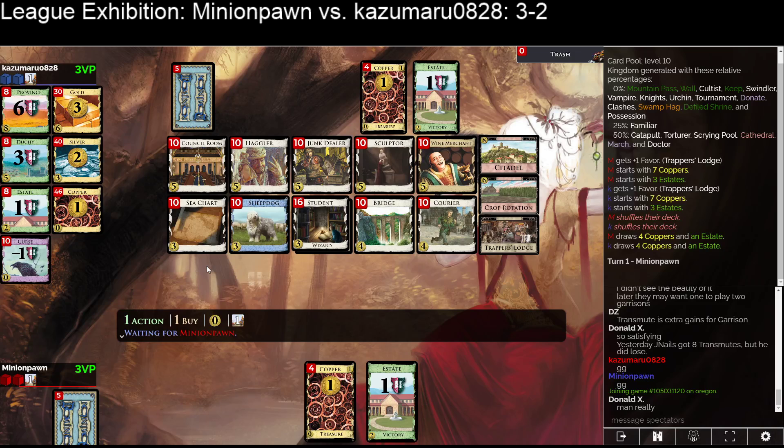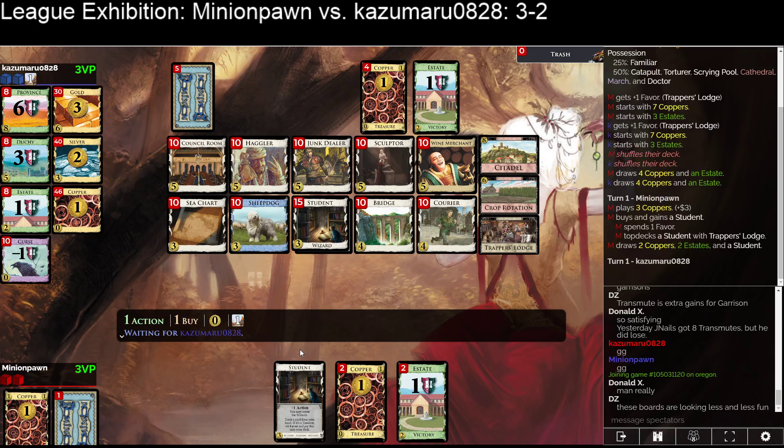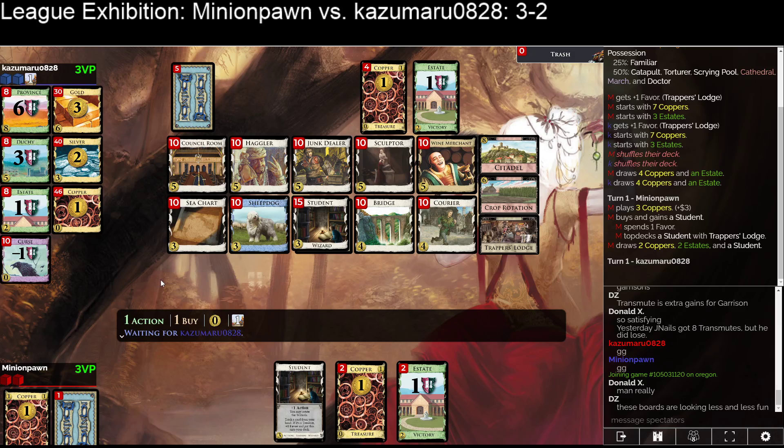Hello, welcome to game six of Minion Pawn versus Kazumara. Minion Pawn's up three-two going into game six. Kazu resigned the previous one a little bit early, which was Donald X's reaction. Trapper's Lodge lets us top-deck a Student on turn one — I don't know if that's a thing we want to do, but it lets us do that.